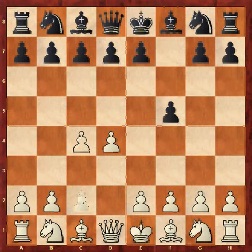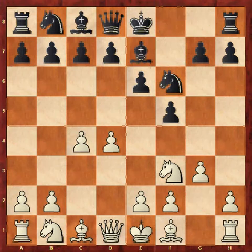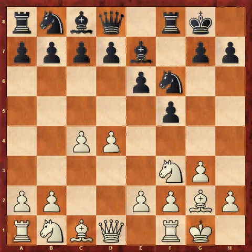c4 and e6. So there are a couple of directions that can result from this — this is a regular move. Sometimes g6 and bishop g7 can be played too, but this is perfectly within theory. Knight f3, knight f6, g3, bishop e7, bishop g2, castles, castles. So here we have a position where both sides have castled kingside.